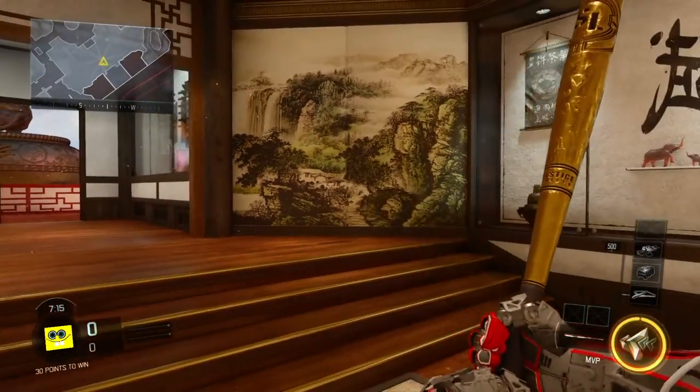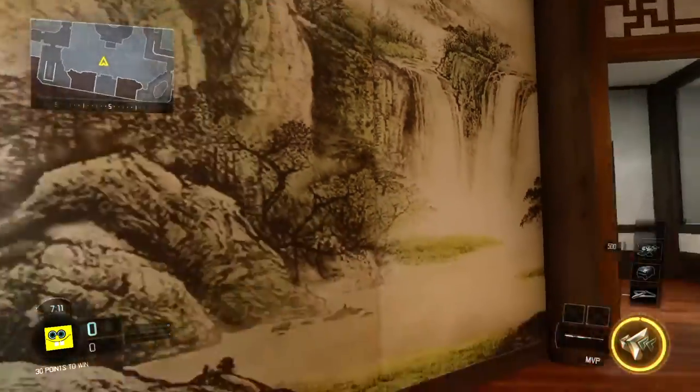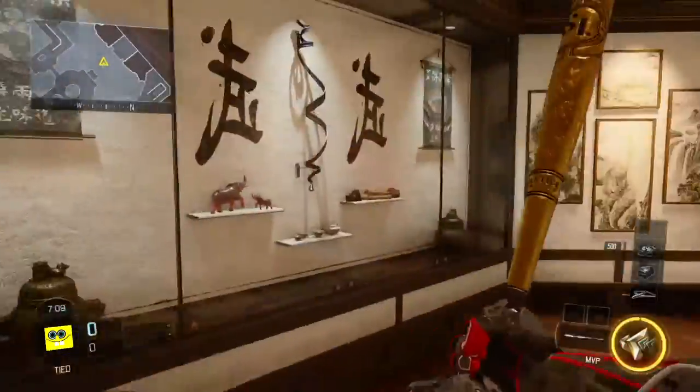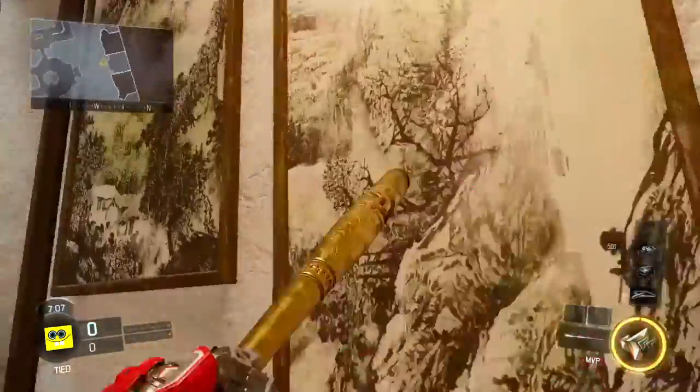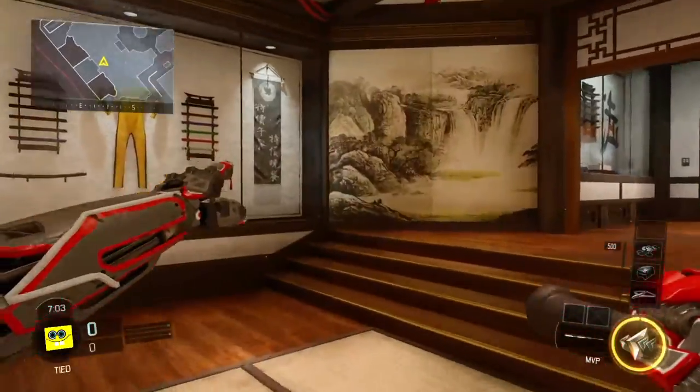This could be another reference to Redwood, because you can see this on that other map — Spire. You can see paintings just like that in Spire. It's weird why they keep repeating that, but anyway.